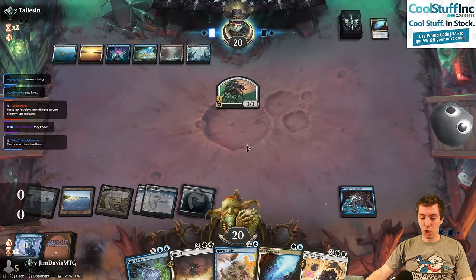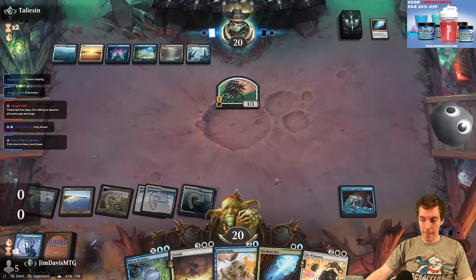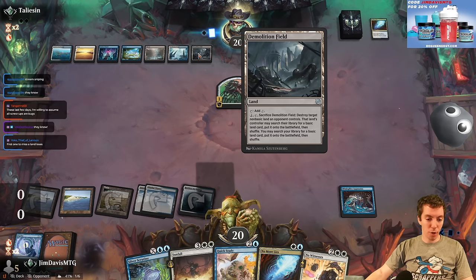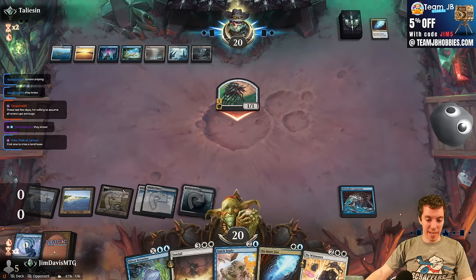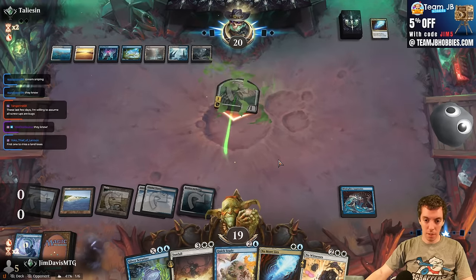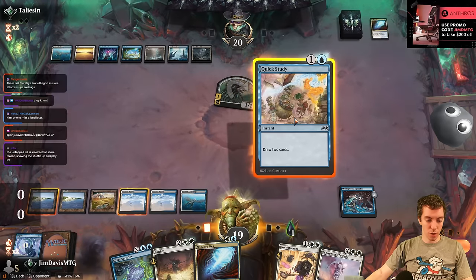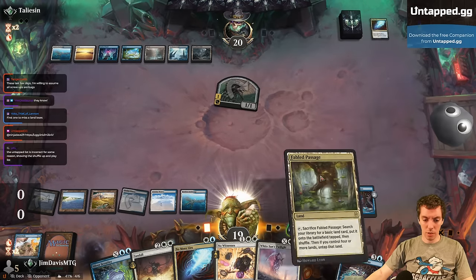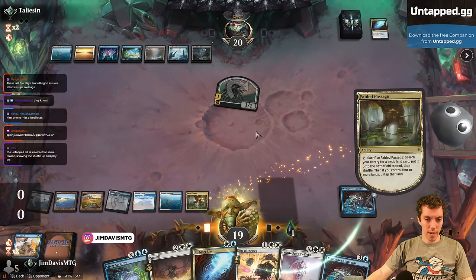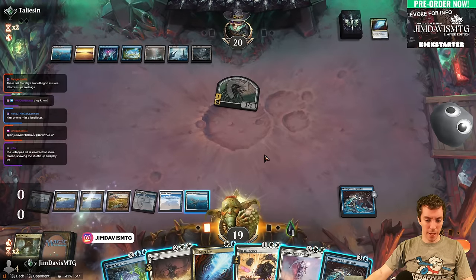Apparatus is online! They shouldn't have a way to deal with this, and now we're going to start going nuts. This card makes all our spells cost a bunch less mana — mana advantage is a huge deal in a control mirror. We're trying to get that oil counter via Demolition Field. We draw a White Sun's Twilight — drawing land is great too — and I'll just crack the field now.